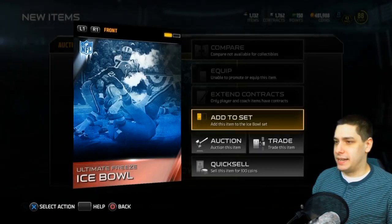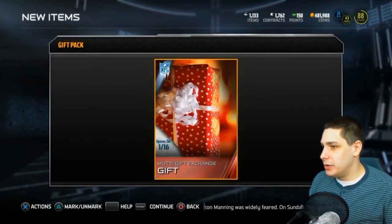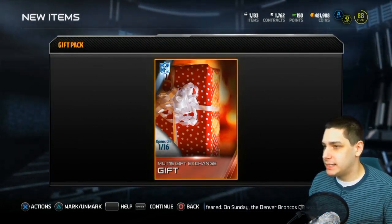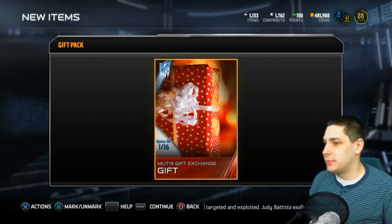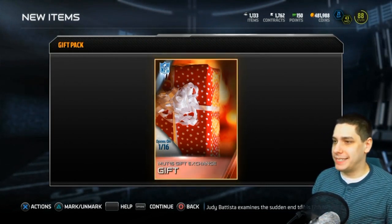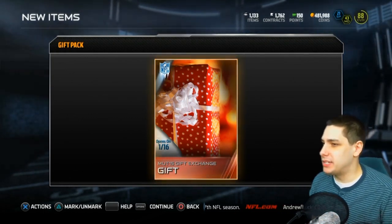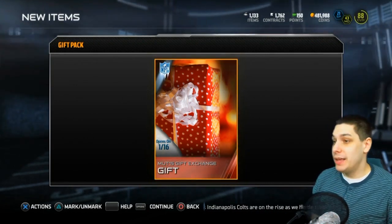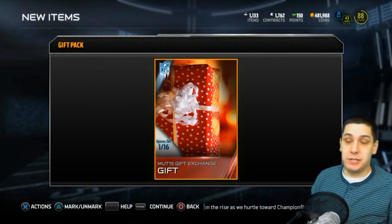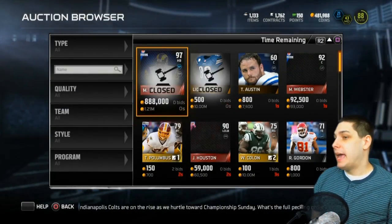I thought I already added this to the set — yep, I did. There it is, the gift pack. Here we go. I don't know what this one is. If somebody mentioned it has something on it I wasn't able to see it. If you guys know what this red present with the white dots on it is, leave it in the comments below. I want to know if it's something decent. Somebody mentioned it might be badges or a quick sell — maybe I'll get an elite badge. I did get one before, so that could be a pretty decent pack.